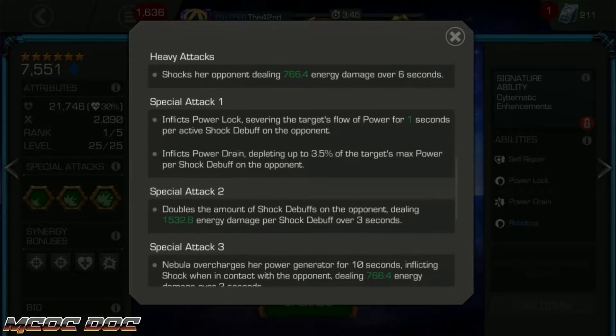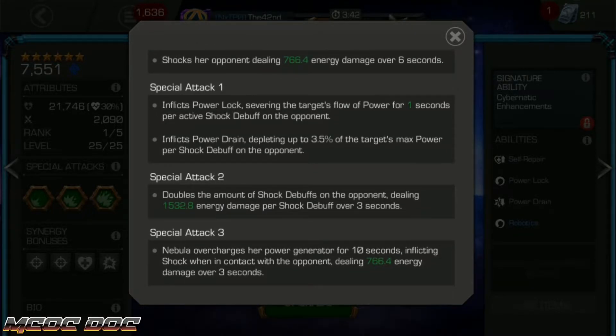Her heavy attack will also do a single shock. The shocks affect her SP1 and SP2 special attack damage. On her SP1, for each shock debuff she has on the opponent, you will inflict a power lock — one second per shock debuff — and also drain 3.5% max power per shock debuff. The important thing to note is that it's the second hit of the SP1 that power locks. The SP1 has three hits: the first hit doesn't do anything, the second hit power locks. So the shocks need to be up for that power lock. The third hit is the one that power drains, and if the shocks aren't around for that power drain, even if they were around for the power lock, you won't actually get any power drain.